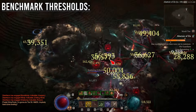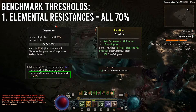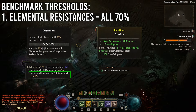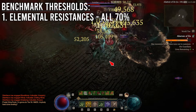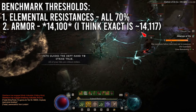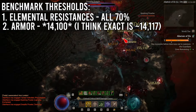The first tool I want to discuss is benchmark thresholds for defensive stats needed for Abattoir of Zir, namely our resistances. For elemental resistances, we will need 70% across the board, and when utilizing the Skeletal Warriors Defender Sacrifice, Paragon Board, Natural Intelligence, and the gems in the jewelry, this is relatively easy to achieve. For armor, the breakpoint needed is 14,100.